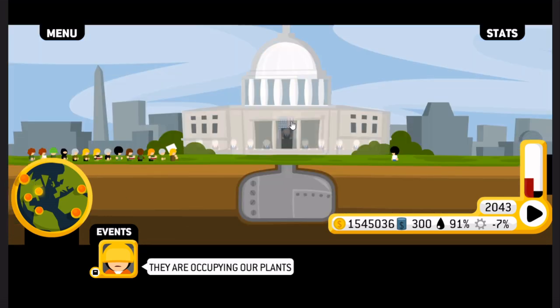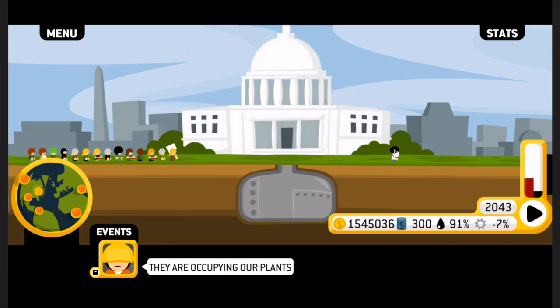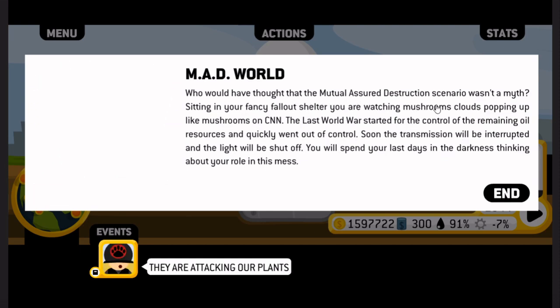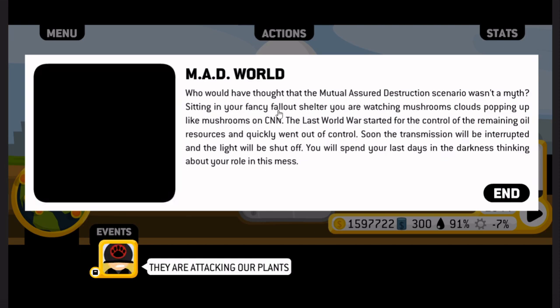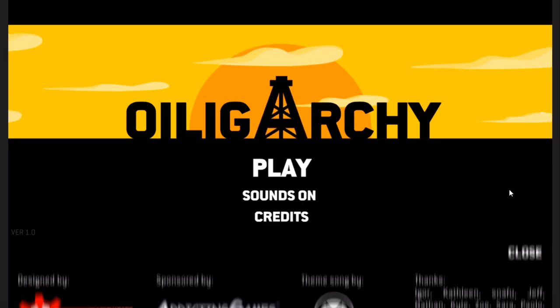Back to Washington — let's have a look at the environmentalism. 91% — so it matches the oil addiction. Dissent at 52% is the opposite of the popularity. Mad world — who would have thought that mutually assured destruction scenario wasn't a myth? Sitting in your fancy fallout shelter, you're watching mushroom clouds popping up on CNN. The last world war started with the control of the remaining oil resources and quickly went out of control. Soon the transmission will be interrupted and the lights will be shut off. You will spend your last days in the darkness thinking about your role in this mess.